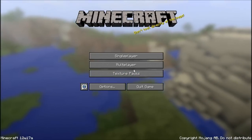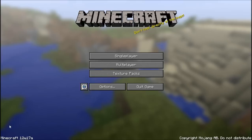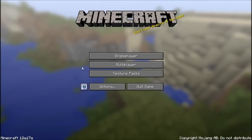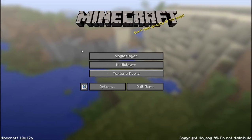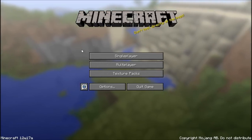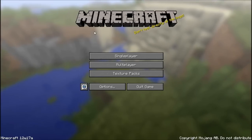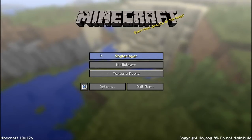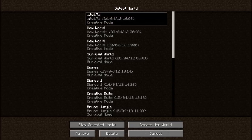Hello and welcome back to another snapshot video. Today I'm going to be showing you snapshot 12w17a. As you can see in the bottom left corner it says Minecraft 12w17a. In this there's been quite a few features, some of them pretty big and some of them pretty small. But first there's been quite a few bug fixes, so just like bugs from the last snapshot and things that made their way into it.